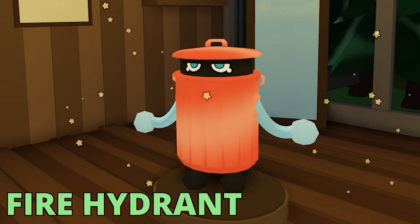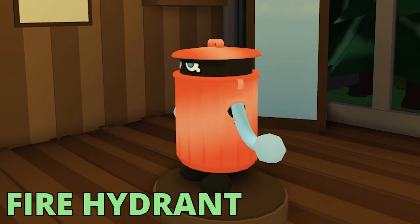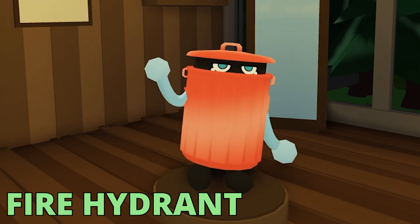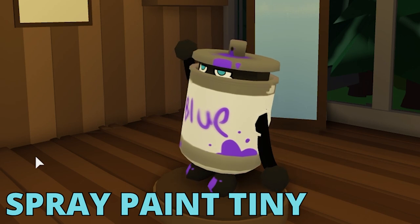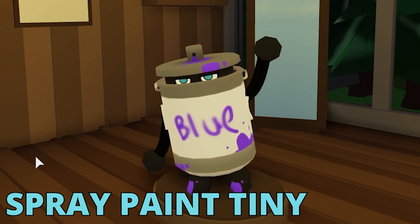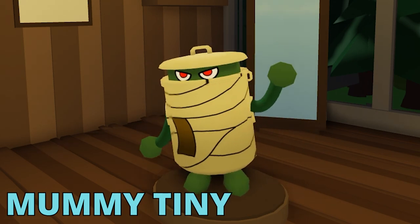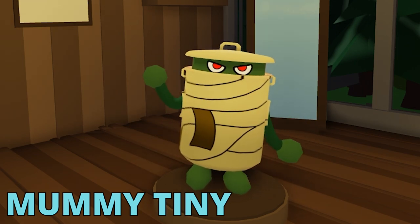Tiny got a lot of skins. The first one is Fire Hydrant — not the most fan-favorite skin ever, and if we ever rework skins this is probably the first one we'll rework. We also got Spray Paint Tiny, and I absolutely love this one. It's really cute and fun — it actually looks the closest to the concept art and I love it.